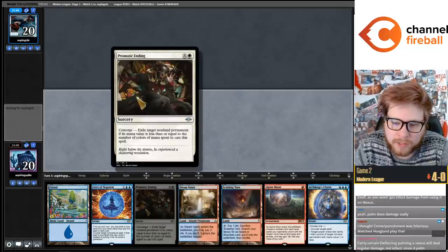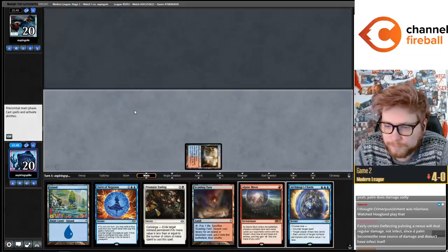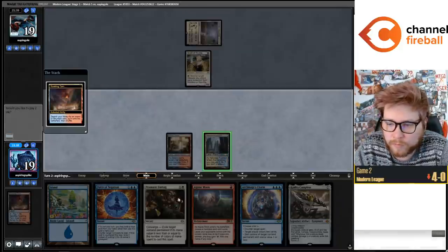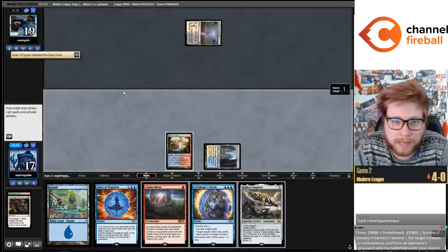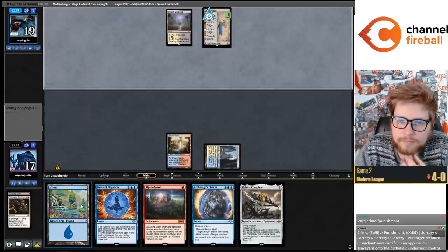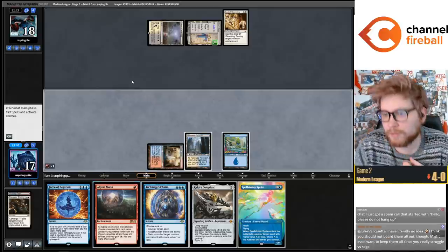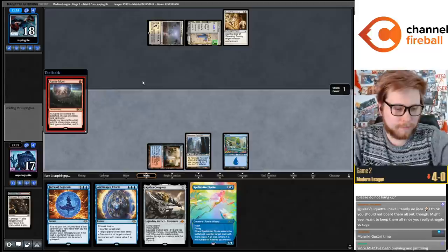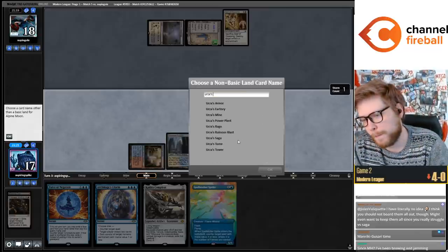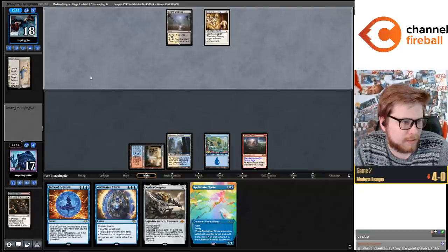With the presence of Prismatic Ending you need Force less to deal with cards like Urza's Saga - so maybe we should cut the Forces. I'm going Prismatic Ending the Kaldra. I usually wait to play Alpine Moon until they play out Saga, so we get to Stone Rain them. It's also true sometimes you want to name Inkmoth Nexus with this card. They have Stoneforge, they have Seal of Cleansing. Oh dude - Manriki-Gusari against Hammer Time! That's kind of genius. Manriki-Gusari against Hammer Time - it's a little slow, but it seems good.